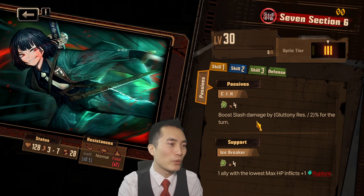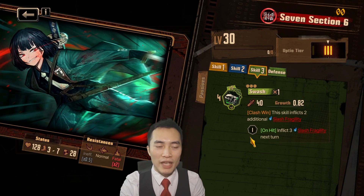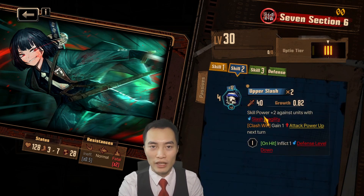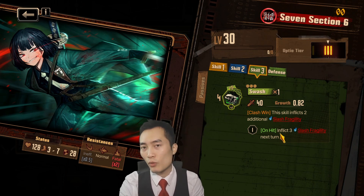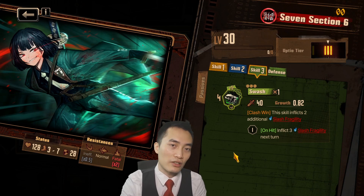Her kit kind of plays with getting Swash down first, and then you use your second skill, Upper Slash — that's pretty much her kit. Obviously the main thing is that her skill 3 inflicts slash fragility, so you want to be using her in a slash team. So that's what we'll be doing today — let's take her into the dungeon and see what she can do.